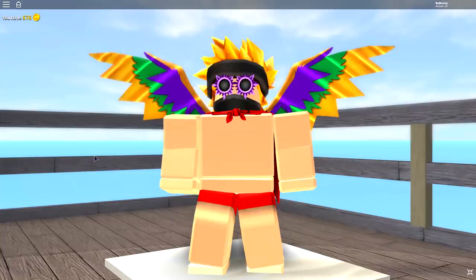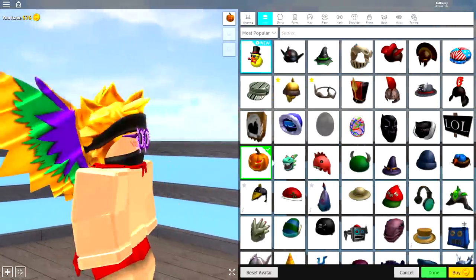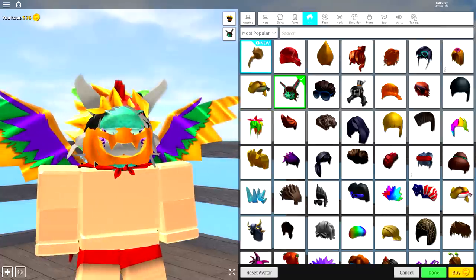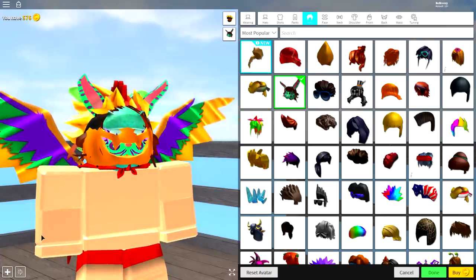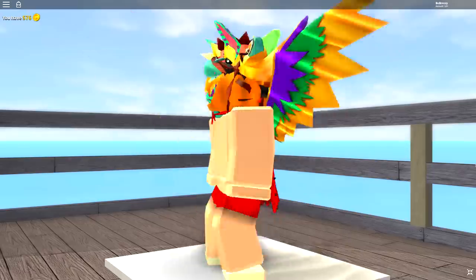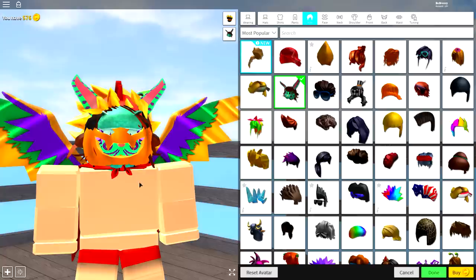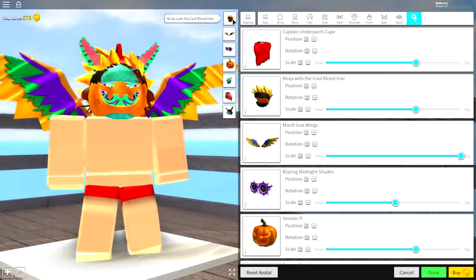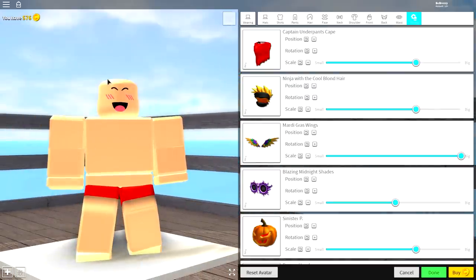Let's begin this tutorial. As always, you may have loads of things equipped like I do right now — I look flippin' crazy. If you have all of this stuff equipped, the first step is to remove everything you're currently wearing by coming over to the wearing selection, then coming over to tuning, and simply click all of the boxes, and it will take you back to your original avatar except bald.